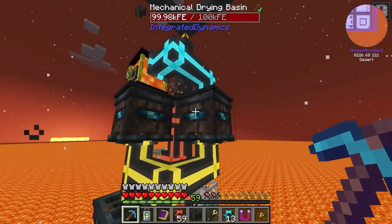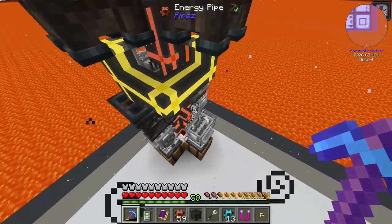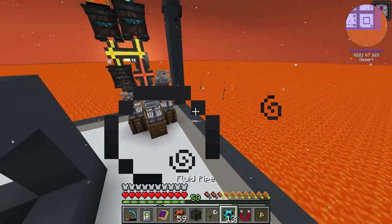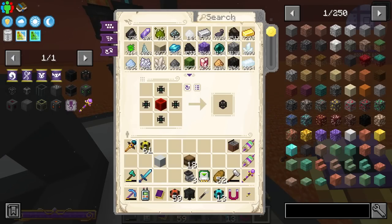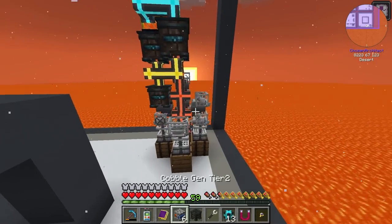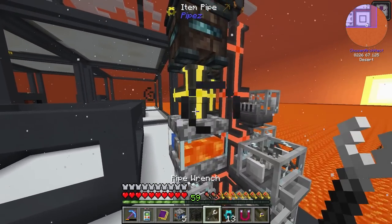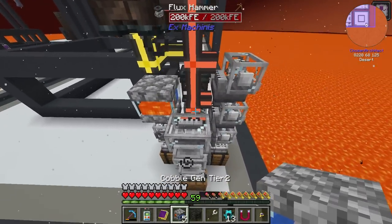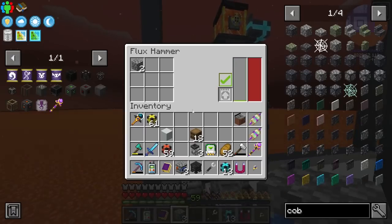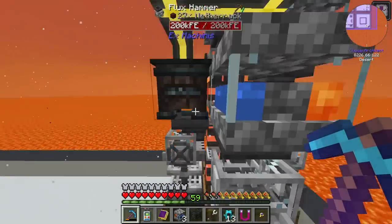I went ahead and removed the middle drying basin; we'll see how that's going to work. This might actually be enough to keep this going non-stop with no problem. We just need to get our cobble gins on here and see how this goes. There are six of them that are all in the basic tier. As soon as I put these on, it's going to start generating resources. There we go — and we just need to get the upgrades in these and these bad boys are going to start kicking off.